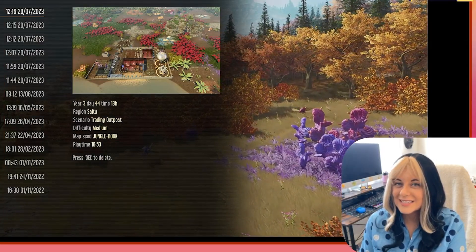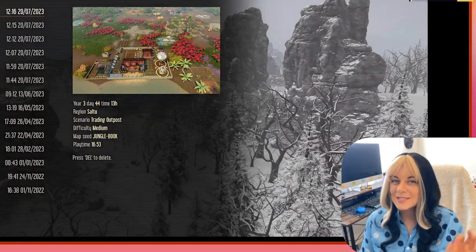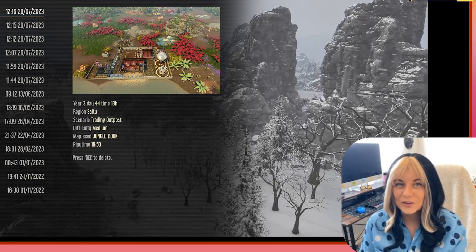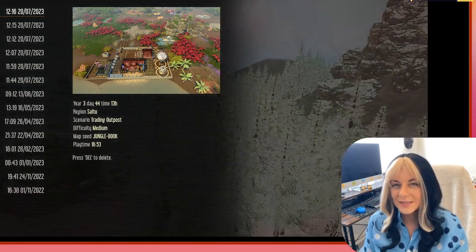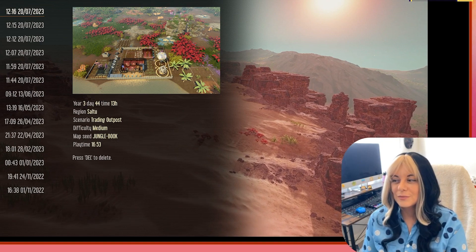For anybody looking for a really great seed for the new region, all caps, Jungle Attack Book is amazing. There is a gorgeous waterfront view when you first land and all of the resources you could possibly want in very close proximity. That's my quick two-second recommendation before we move on to playing.